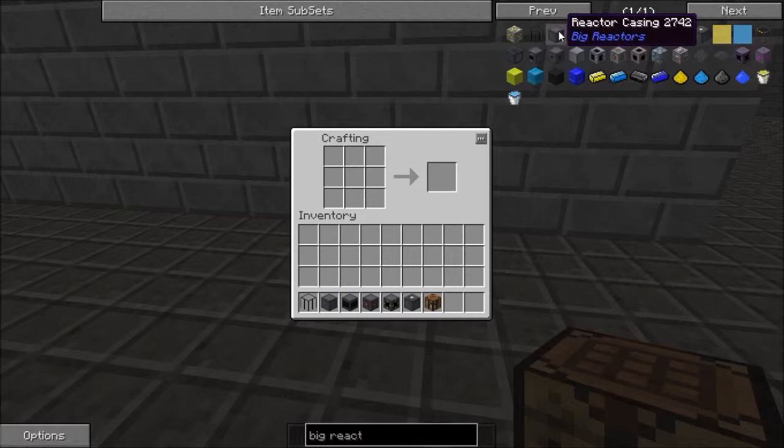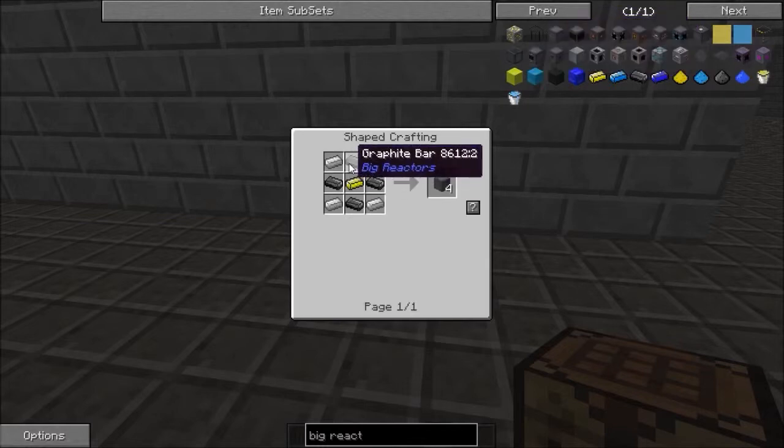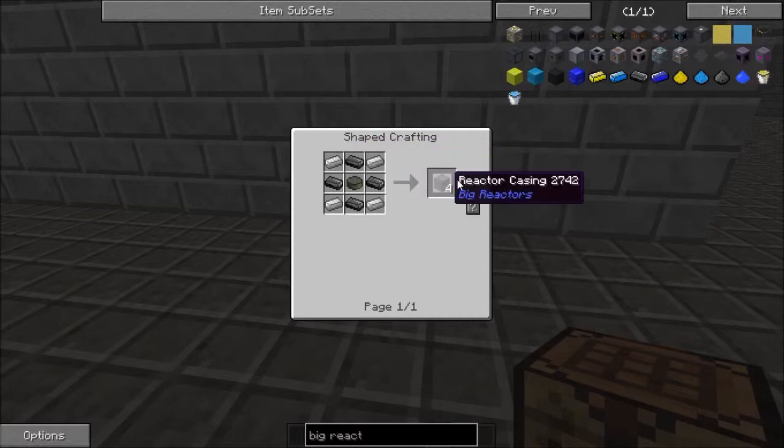So the casing — this is like the foundation of the big reactor, or the small reactor. You're going to need iron, graphite, and that same ore again.